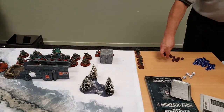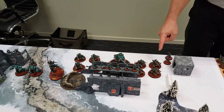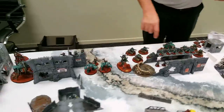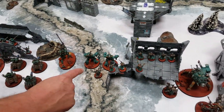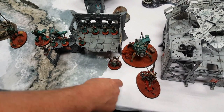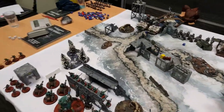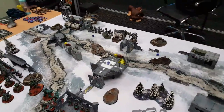On Stan's side: Rust Stalkers, the Destroyers or Breachers, a unit of Rangers, a Dunecrawler with the neutron cannon, the Enginseer, the Breachers, Sydonian Dragoon, Castellan Robot, Datasmith, the Vanguard, Tech Priest Dominus, Belisarius Cawl, and the other Dunecrawler. The World Eaters have first turn unless Stan can seize - he rolls a five, so no seize. We'll come back after the first turn.